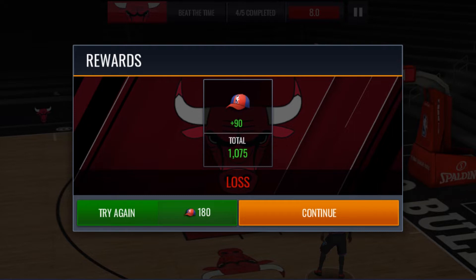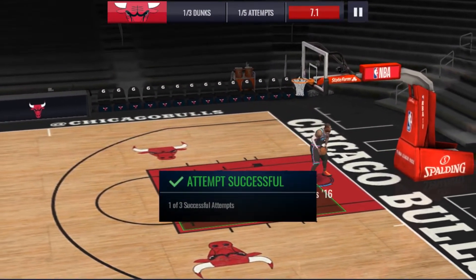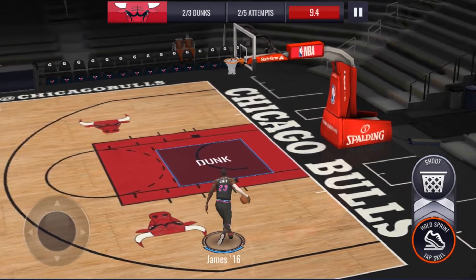Yo, what is up everybody, how's it going? It is lit and we are back here in NBA Live Mobile in the 2019 NBA Draft. As you can see, we got hella caps on deck, so we're just gonna hop right into these campaigns where we gotta finish off the sixth draft pick combine — two more draft ballots.